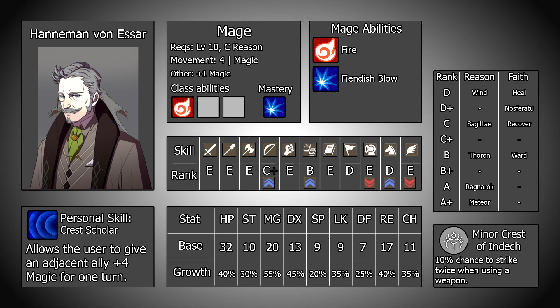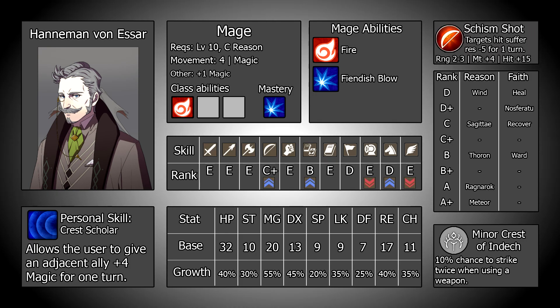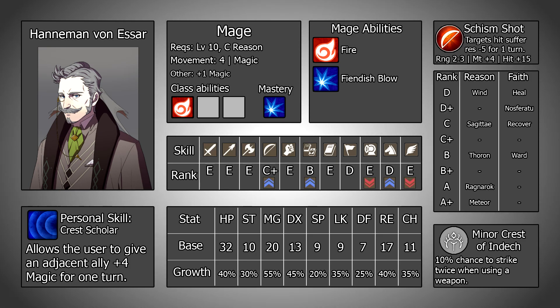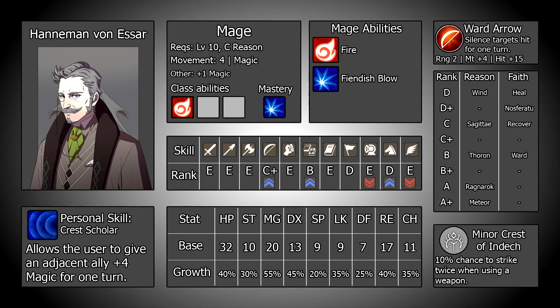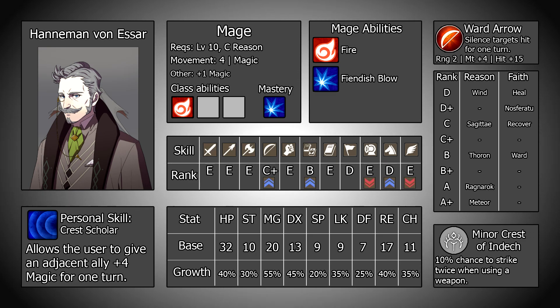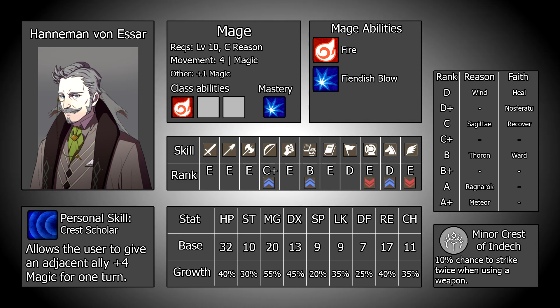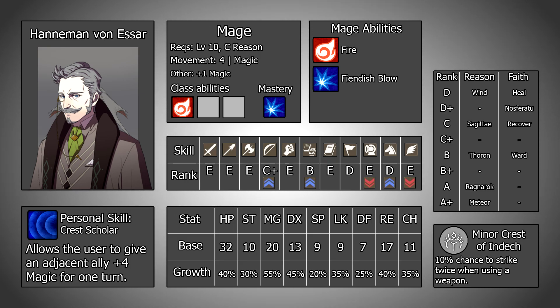Hanneman's bow boon also gives him access to a couple of limited combat arts, however unfortunately these are both pretty underwhelming. He joins with Schism Shot, which provides 4 damage, 15 hit, 2-to-3 range, and a -5 resistance debuff to a target hit after combat. Ward Arrow, which becomes available at E+bows, also provides 4 damage and 15 hit, but only has 2 range, and when it hits a target they are silenced for a turn, leaving them unable to use magic. The effects of both of these are extremely negligible, and whilst the boost to damage and hit and additional range from Schism Shot are nice, they just aren't overly high impact.